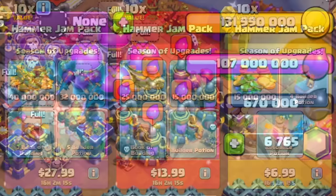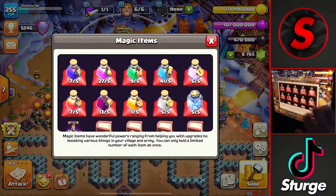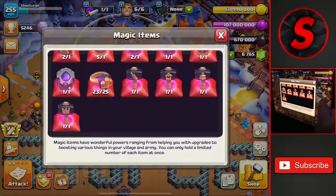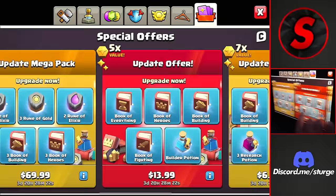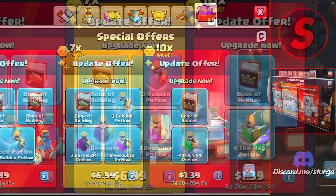As you can see in my storages I have a ton of loot that I've saved up throughout the past couple of weeks as there were packs inside of the shop, and I have a ton of magic items. Here is everything I have at the moment, but if we head into the shop I will show you all the packs that are inside. This $140 one I won't be buying, but every single one of these other packs I will be buying.